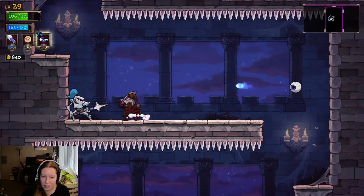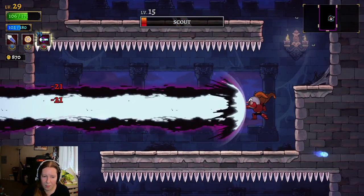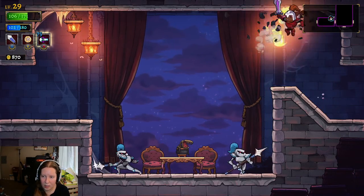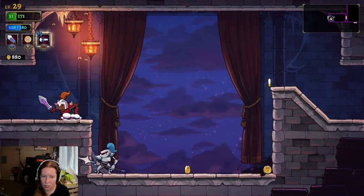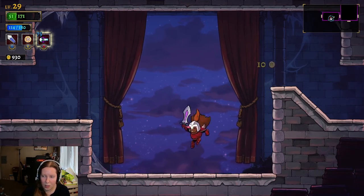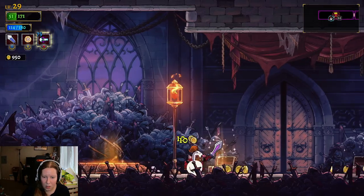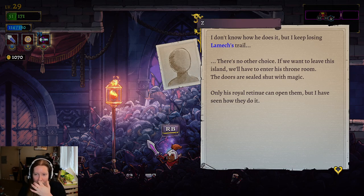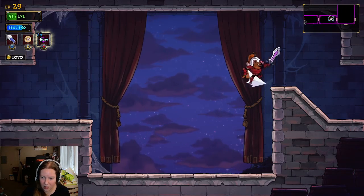Why did I do this? See, I just took 55 damage like a dum-dum. I am such a dum-dum. 55 more damage. Alright, we found a boss room. We've already opened the gates here — it did save that. So we don't have to redo lighting the lamps, because I was bad at that and it took me a while.